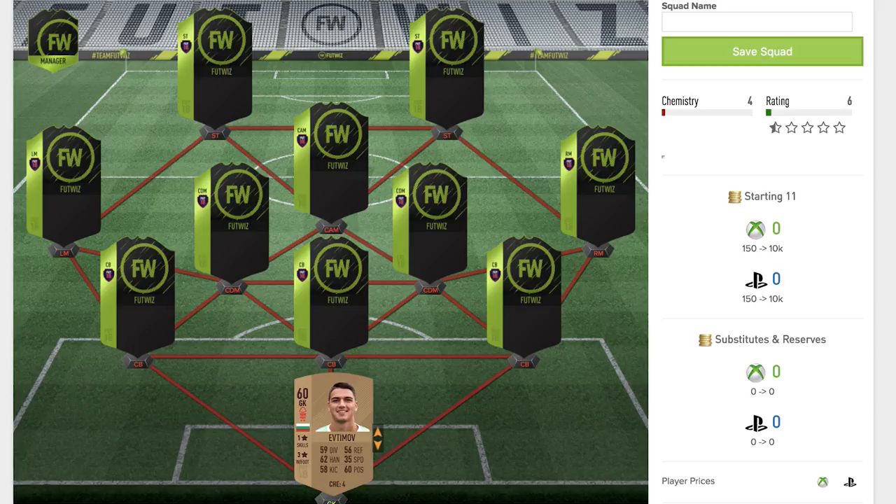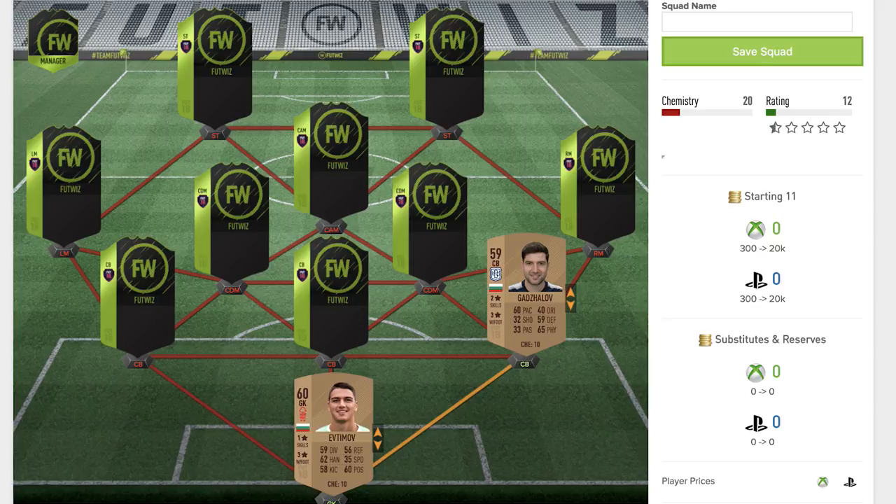Moving up to the centre backs, we've got Gadshalov — a 59 rated bronze centre back. I'm not sure on the team he's playing for; I think it's a Scottish team, correct me if I'm wrong. He's got two star skill moves, three star weak foot, 60 pace — not too bad — 65 physical, and 59 defending. Not too bad for the rating he is, but still what you'd expect from a low rated bronze.